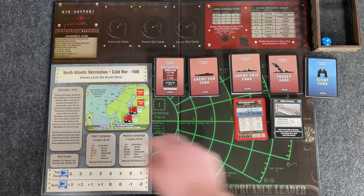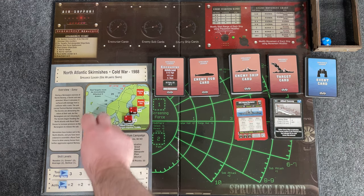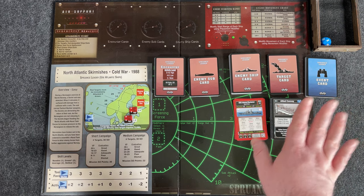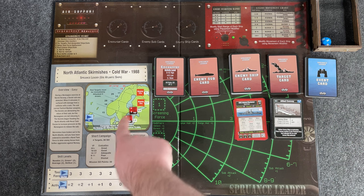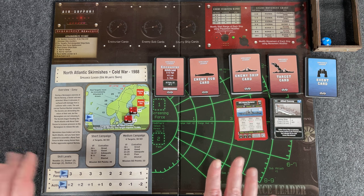When we're moving through the campaign, we'll have our task force marker placed on the track, and as we move towards our mission — we don't know what the mission is yet — we're going to have a chance to encounter the enemy task forces, even before we get to our target card.